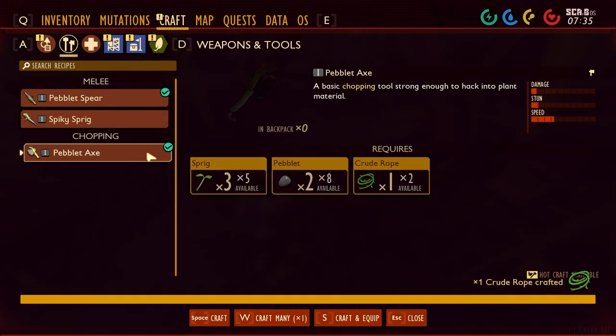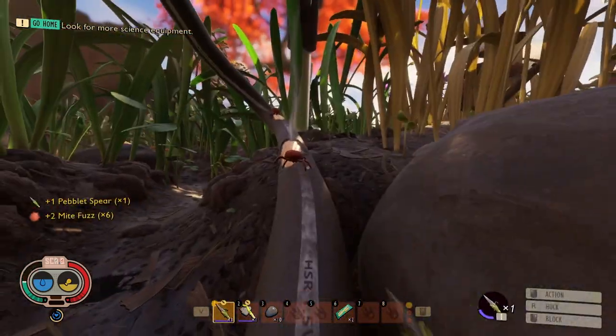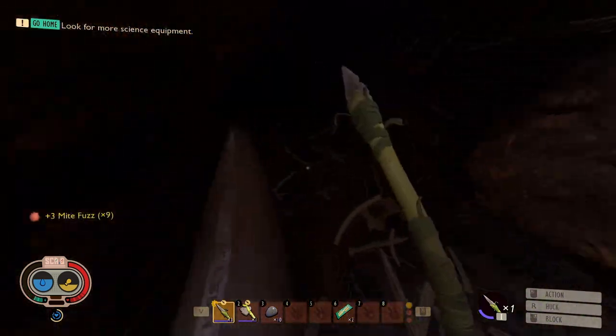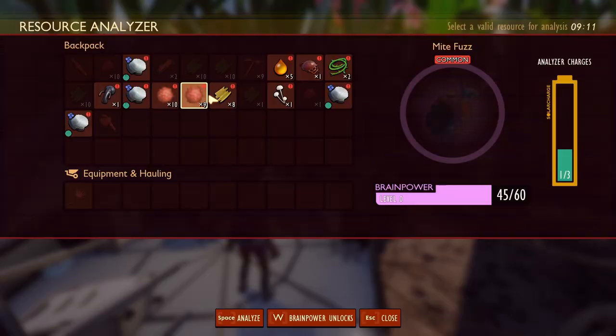Then I made the pebblet spear and also the pebblet axe. I then went over and destroyed some lawn mites for their fuzz, as I would need that for my armor as well. I then took out the two chewing on the wire on the outside and then proceeded to go inside to get the two that were sitting there chewing the wires. I then grabbed myself a dandelion tuft and ran back to research more materials.